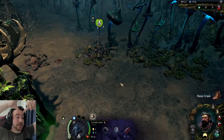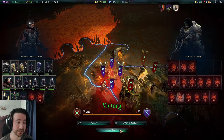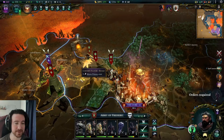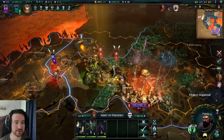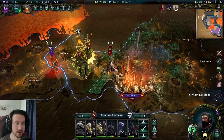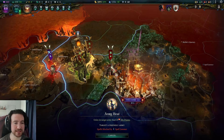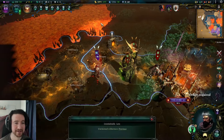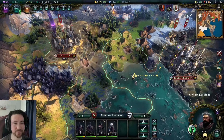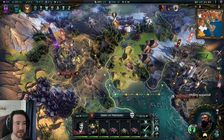That was a good snipe on that stack of three because they would have had three more units, and I had a lot of units close to death — I would have taken a lot more losses. Now they're down to six units here, which is actually their weakest stack. I need to put this group in there and I've got army heal I can cast. I'll move my units out of the borders for a second and then back in, in order to use army heal.